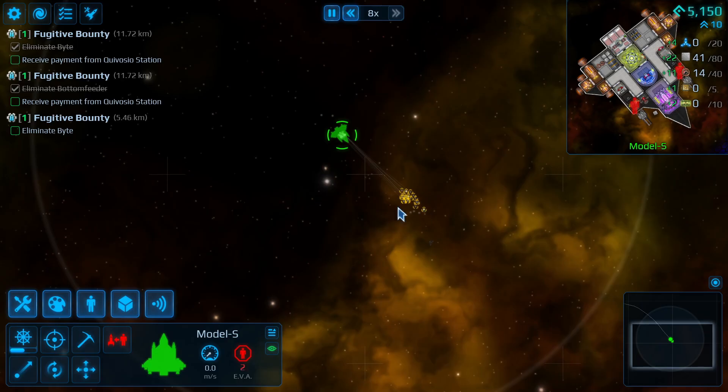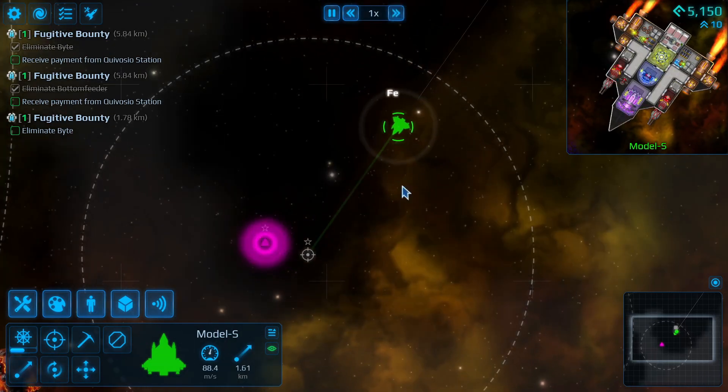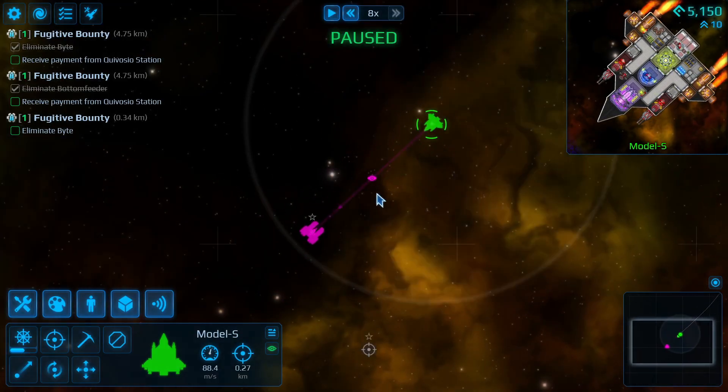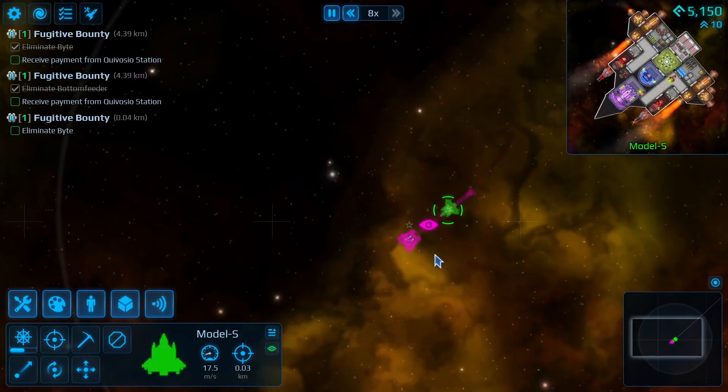We're going to quickly grab some resources, just so things are cheaper. Let's take out this guy — should be the exact same process. Pause a second. You see him, and it seems to be a similar ship from before, so we're just going to take it out.